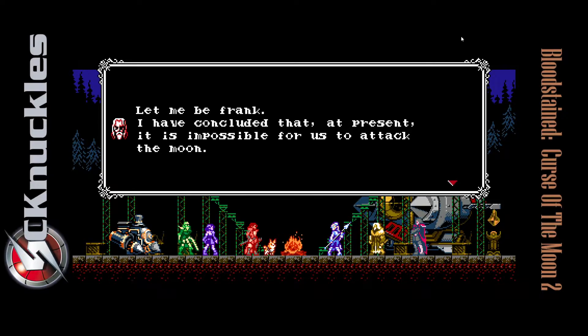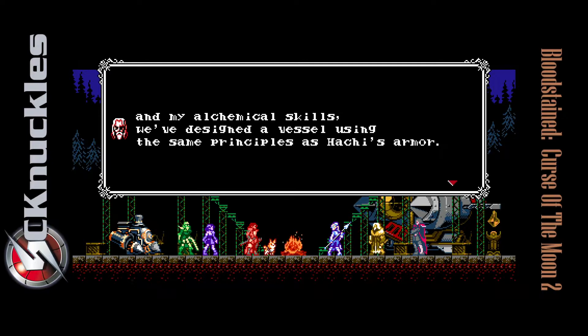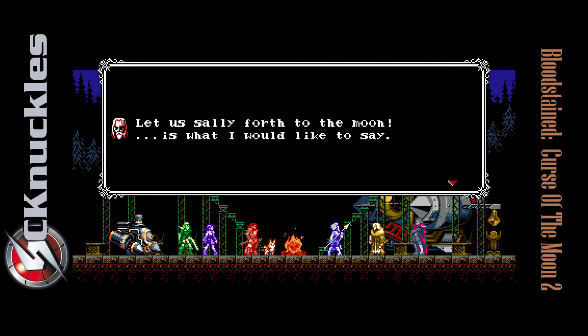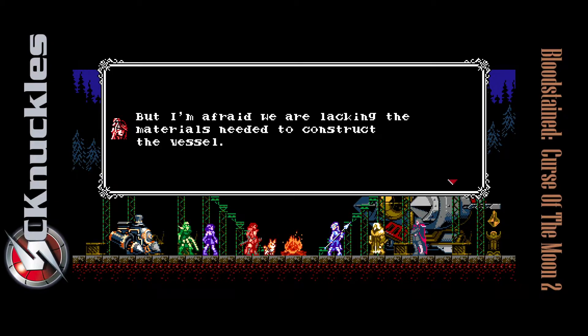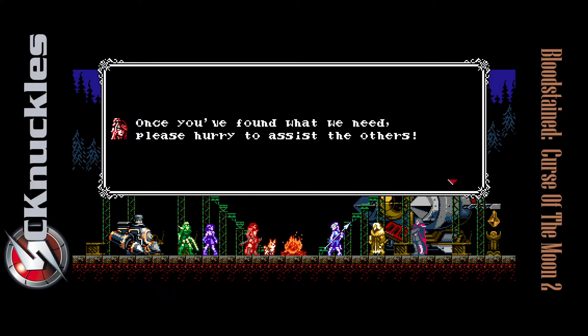Let me be frank. I have concluded that at present it is impossible for us to attack the moon — here and now. However, together with the church's knowledge, the shards we collected, and my alchemical skills, we designed a vessel using the same principles as Hachi's armor. But we are lacking the materials needed to construct it. We must split up and gather materials individually.